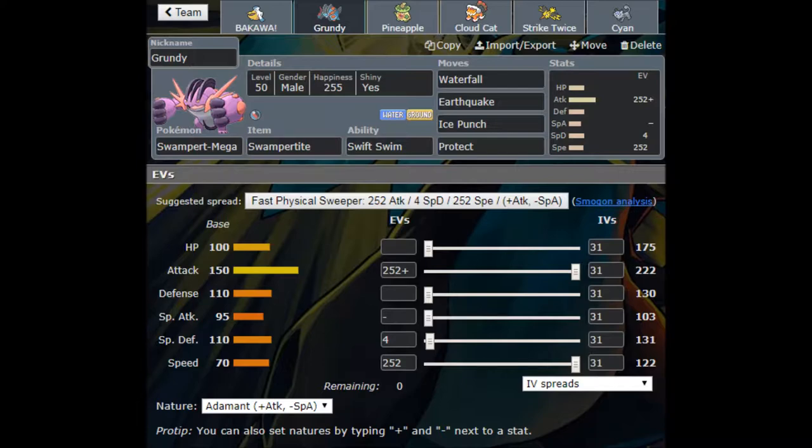I thought about running a different Mega and having Kingdra be our sweeper, or even putting Kingdra on this team anyway. But I decided to stick with one rain sweeper. When building this team, I was thinking about how deep to go on rain — do I want six rain Pokémon, or a mix? I decided to put three rain Pokémon and three Pokémon that can operate in or out of the rain without too much difficulty.